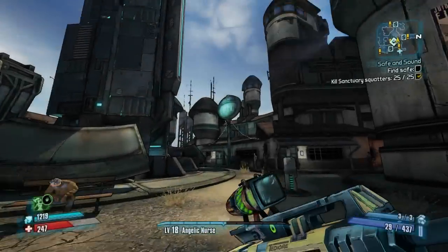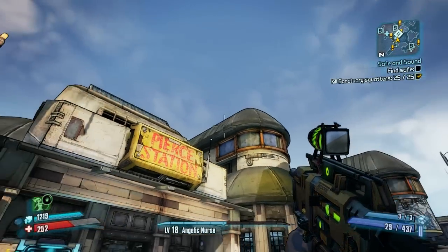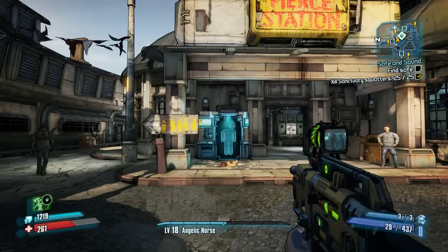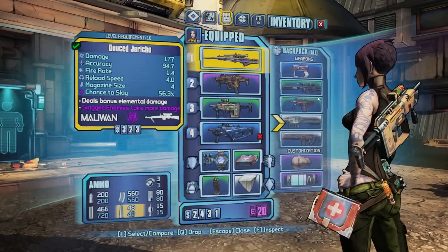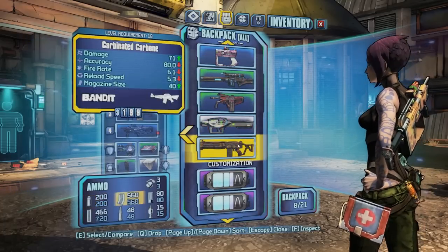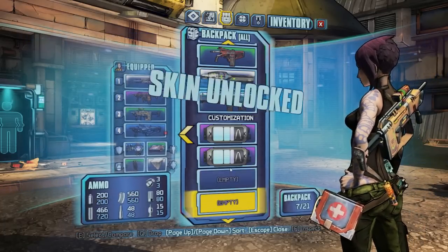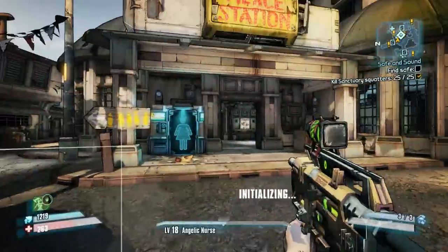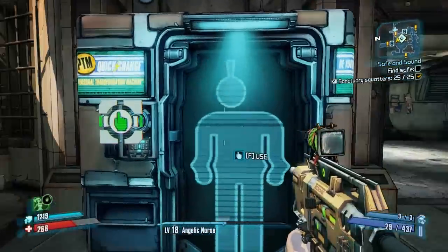I skip ahead back to Sanctuary. Right here underneath Pierce Station there is actually a New-U machine, and this is the only place I know of where one is located. Now in Sanctuary, you go to your inventory, find those new skins, and you do have to activate them for them to appear in the New-U machine. Once you do that, you simply head to it.